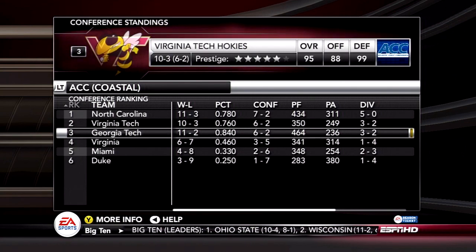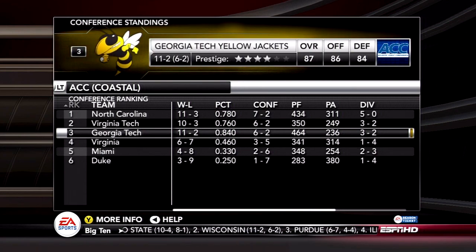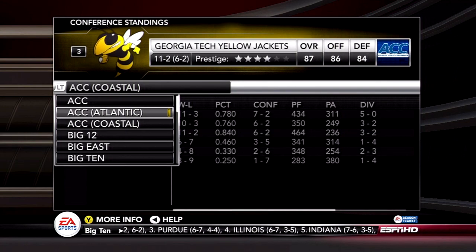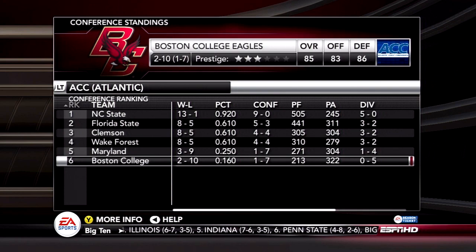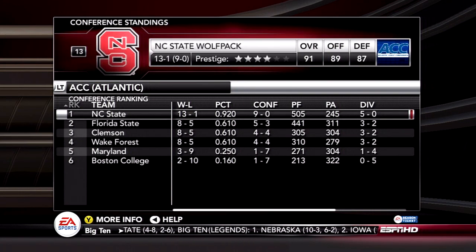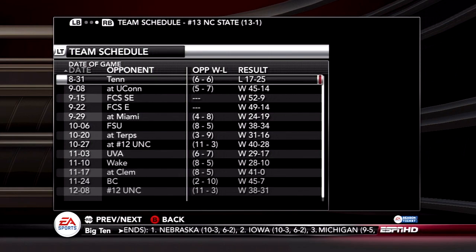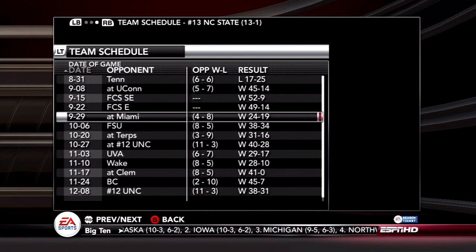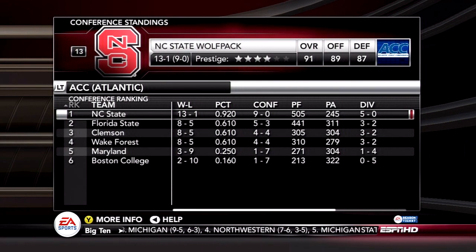That's really interesting — Miami going 4-8, and Georgia Tech finishing third in their division in the ACC yet winning the Sugar Bowl. Boston College had a wonderful year going 2-10. Wake Forest is quietly a good team. NC State had a surprising year, not losing in conference play, beating Clemson, Florida State, and UNC — UNC twice, even though UNC was ranked number two.